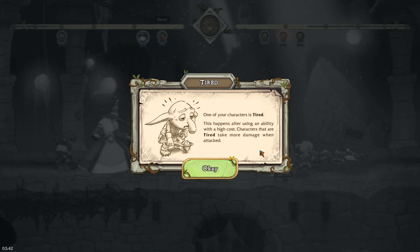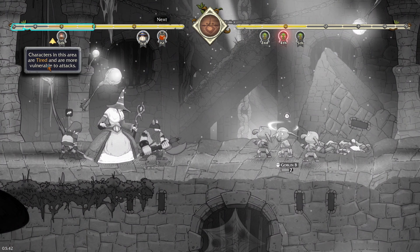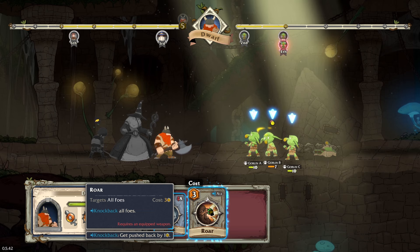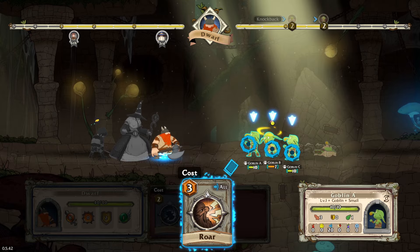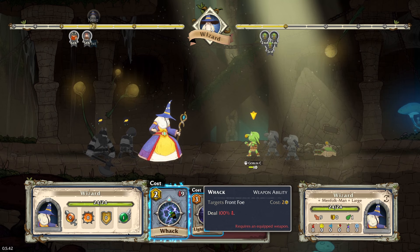One character is tired after using a high-cost ability — characters that are tired will take more damage when attacked. Then it's the dwarf's go: the dwarf can roar to knock back all foes. The targeting is quite nice! Dwarves can do a scary dwarven shout, pushing all goblin turns back. Now the wizard gets a go.